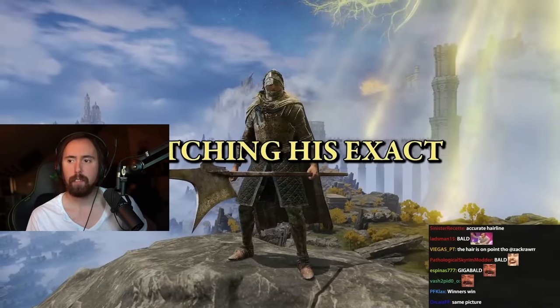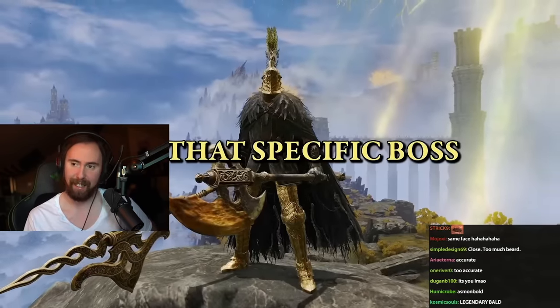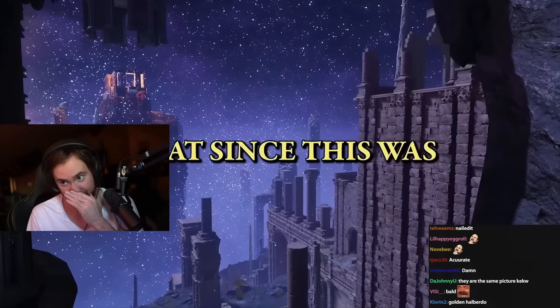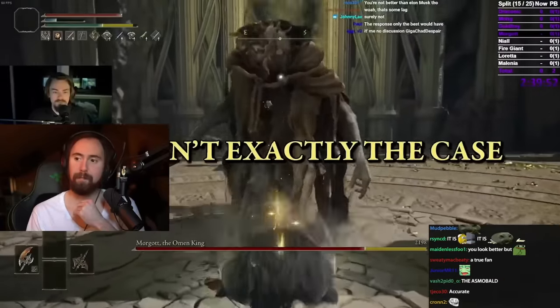For each main boss we encounter, we're going to be matching his exact weapons, upgrade levels, armor, and talismans that he used for that specific boss. You might be thinking that since this was the build he used on his first playthrough, it's probably a garbage build. But that isn't exactly the case.